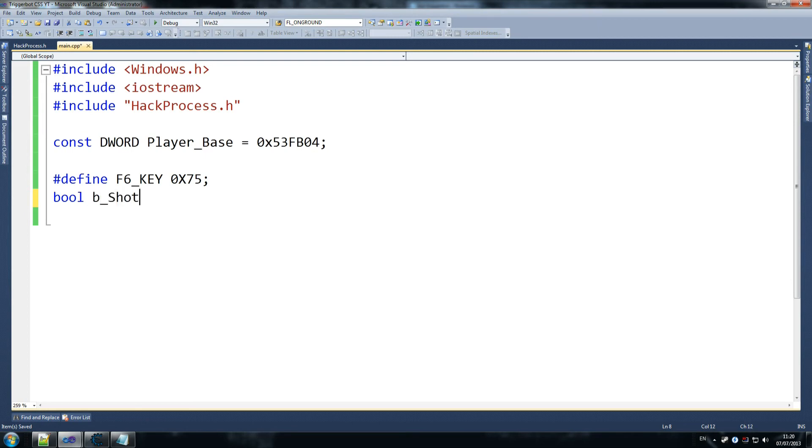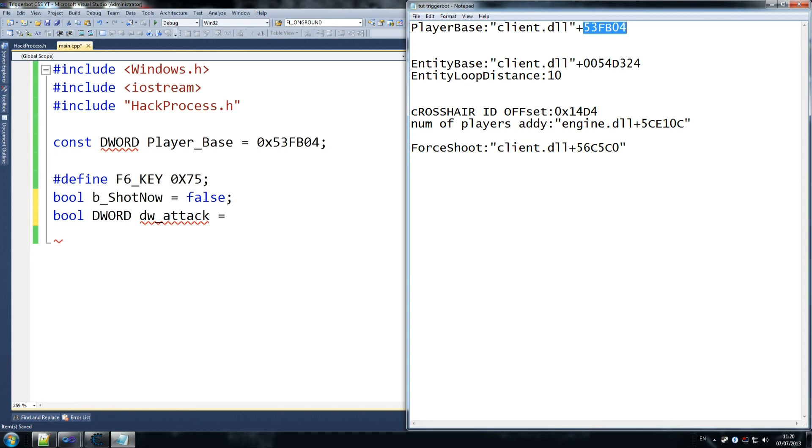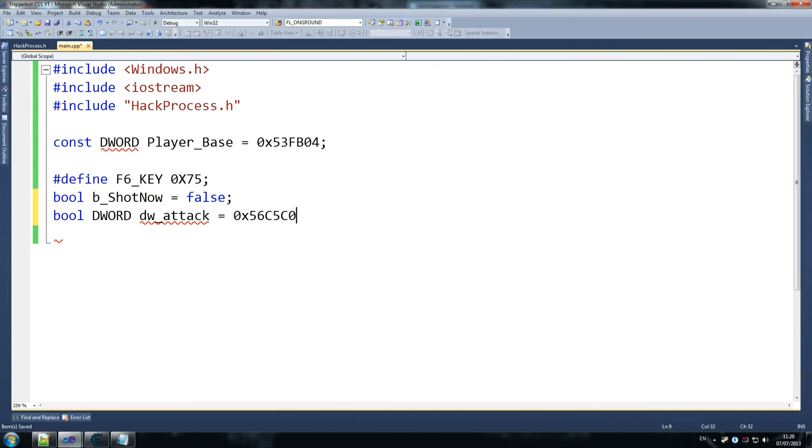Let's do 'const DWORD player_base' and set the value — we don't need the leading zeros, just use the hex number prefixed with 0x so the compiler knows it's hexadecimal. Then '#define F6_KEY 0x75' — this allows us to close the hack when we want. Then 'bool bShot = false' — this finds out if you've just shot or not, used to alternate. Then 'const DWORD dw_attack' — this stores our address to force the shooting. We write 5 to this and there you go.